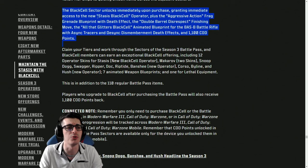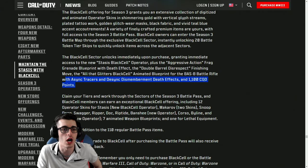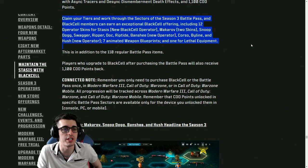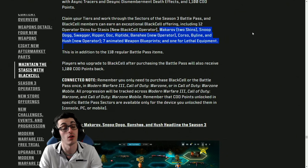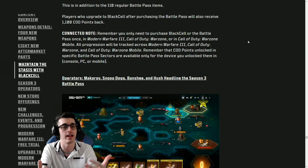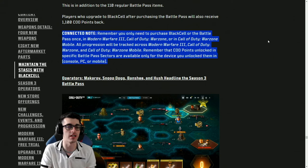For season 3's Black Cell, you get the new Stasis Black Cell operator plus the Aggressive Action frag grenade blueprint with death effect, a Double Barrel Disrespect finishing move, and the All That Glitters animated Black Cell blueprint for the Bass B with sync tracers and desync death effects — all at 1,100 COD Points upon purchase. Then claiming other tiers will get you 12 operator skins for Stasis, Makarov with two skins, Snoop Dogg, Swagger Ripper Doc, Riptide, and Banshee, as well as Corso, Byline, and Hush with seven animated weapon blueprints and one for lethal equipment.